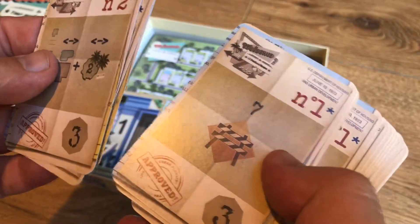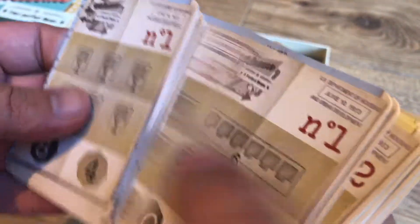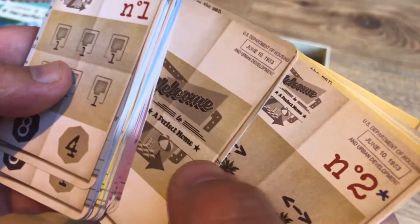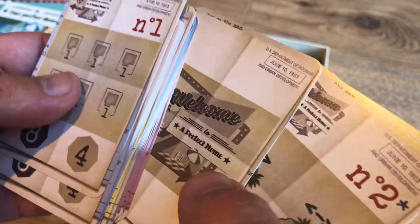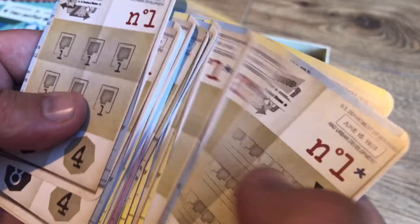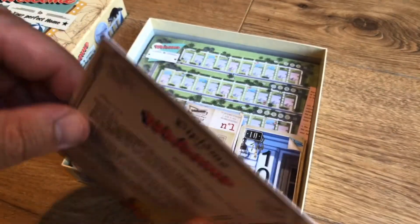I don't know if it's like scoring or an event or something that happens. There's quite a lot of them - they've got number ones, number threes. I wonder if this will replace Ganz Schön Clever for me as a roll and write. I actually took Ganz Schön Clever away on a stag do - we went camping, and we were the first ones there. I got out Ganz Schön Clever and tried to beat my high score, which I did not - I failed completely. Then everyone turned up.